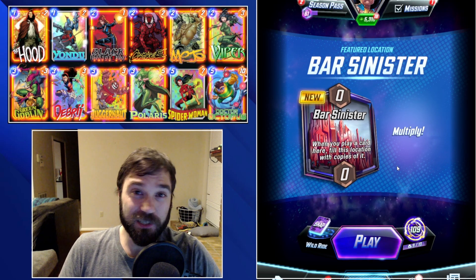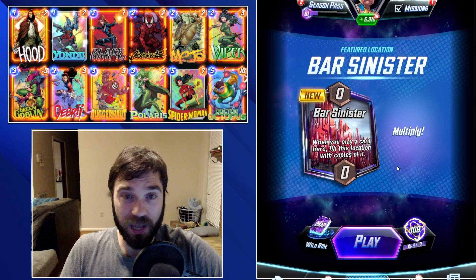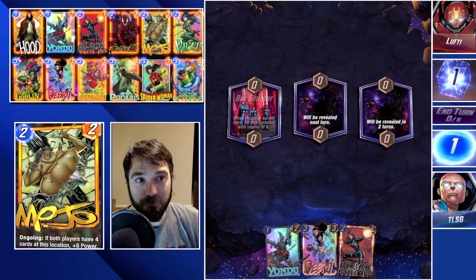Hello everyone, TLSG here. Today we have a pool three build for Bar Sinister, created by Rye Guy, also known as Hype Man. It is a spicy one, let's go ahead and jump in.